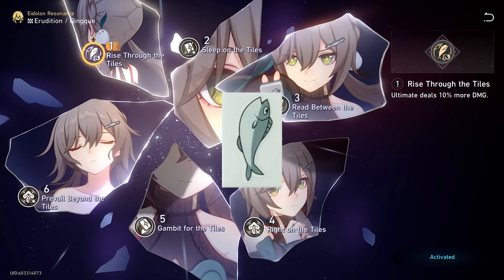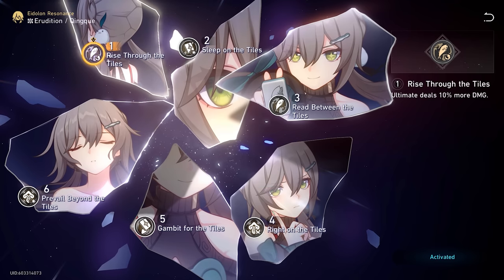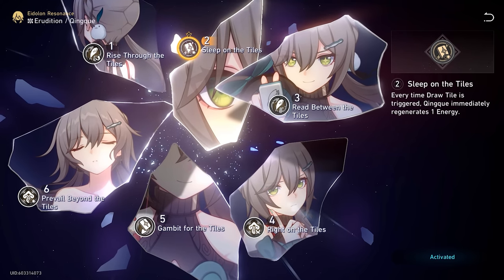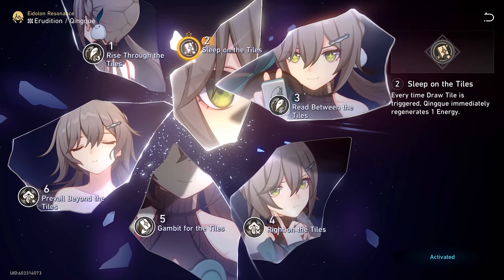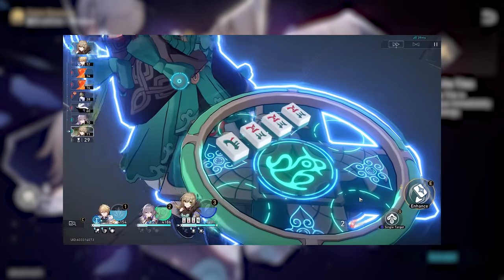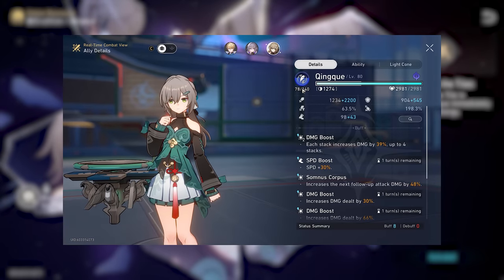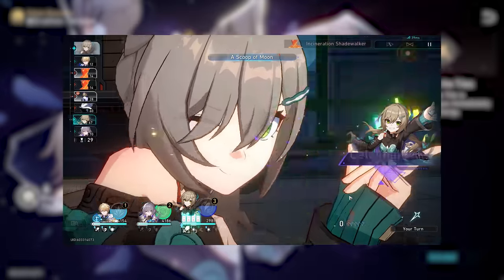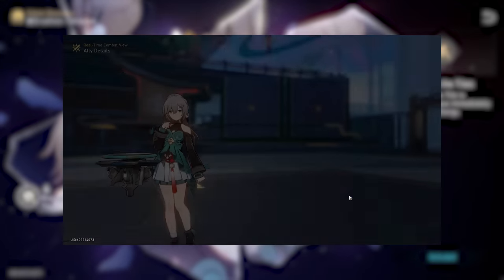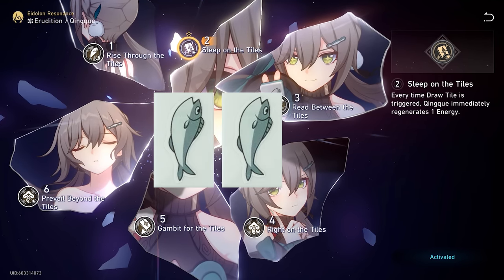Her E2 gives her 1 energy every time she gains a new tile — to put it simply, you gain 1 energy every time an ally's turn starts, and 2 energy every time you use her skill. Even if you're only gaining 1 new tile with your skill, you still get 2 energy. This is surprisingly more impactful than you think — it's actually more effective energy than an energy regen rope would give. That said, she doesn't rely too much on her ult, but since it's still a nice quality of life Eidolon, it gets a 2 tile rating. E3 increases the levels of her ult and talent by 2, which is pretty underwhelming, so it gets 1 tile.